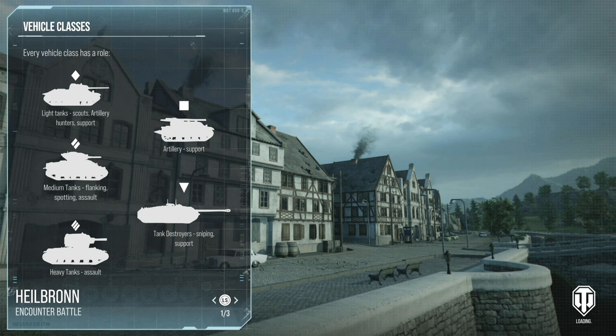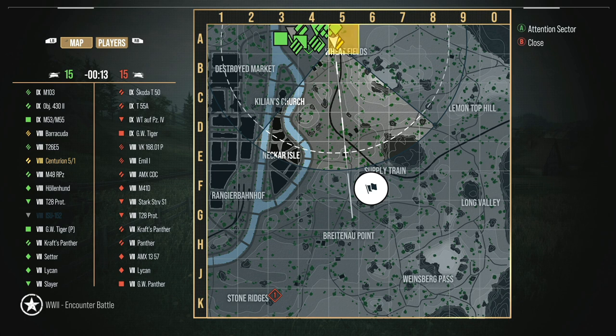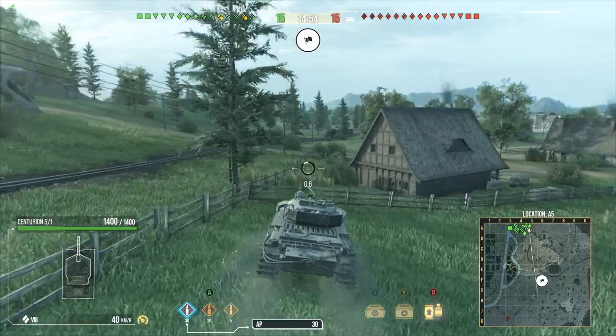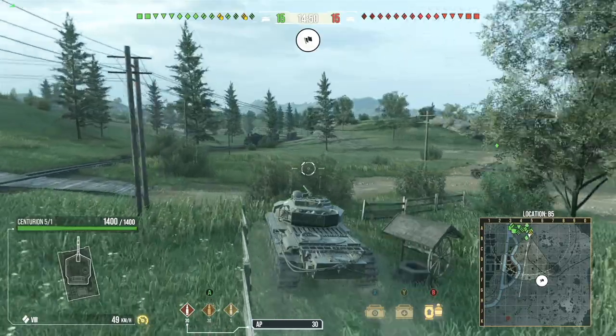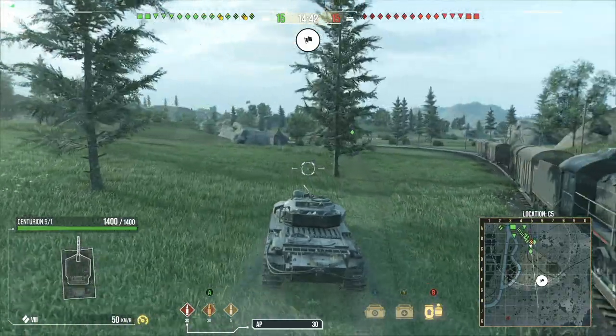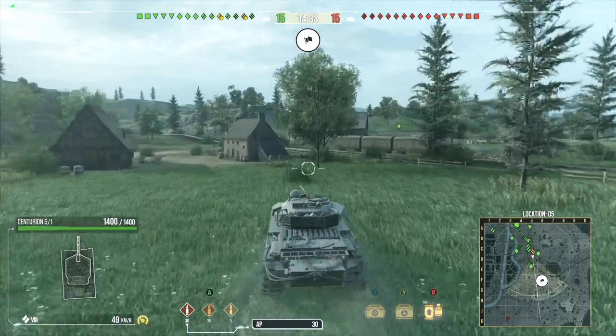Whenever you're coming over a hill, there are really only a couple of things you want to keep track of. You have your armor to rely on; if you overextend too much, your lower plate and top plate are going to be exposed. Coming over the main part of the hill is probably one of the worst things you can do. Taking slightly to the side — coming around the side rather than directly over the front — could be a better decision, because going over the hill entirely exposes you to multiple areas of fire. It's going to be a lot easier to hit you if you're exposing yourself to nine people rather than only two.